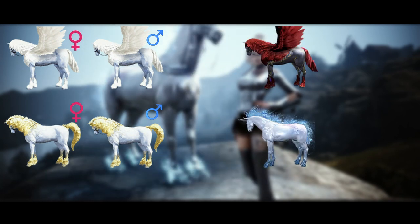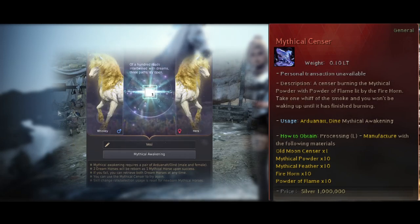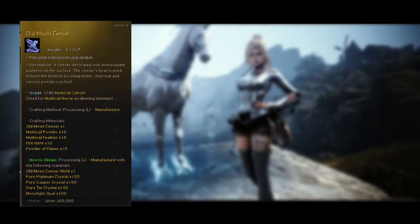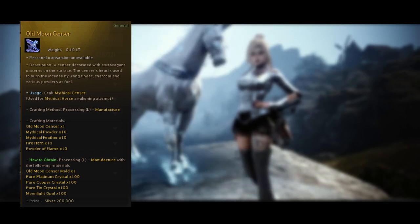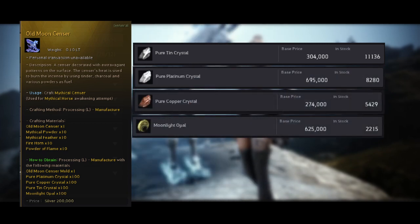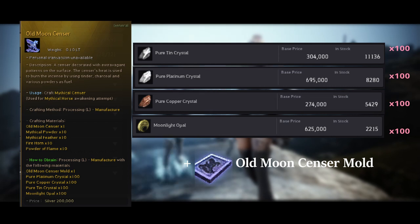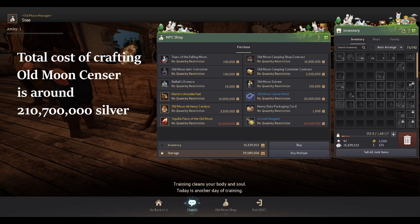To attempt a mythical horse we will be needing an item called Mythical Sensor. It is crafted from multiple items in the game and I will explain how to get all of them. The easiest craftable item is the Old Moon Sensor, which you will need one of for one awakening attempt. Pure thin crystal, pure platinum crystal, pure copper crystal and moonlight opal can all be purchased directly from the marketplace and they are often listed. You will also need one Old Moon Sensor mold, which can be purchased from any Old Moon vendor NPC for 20 million silver.